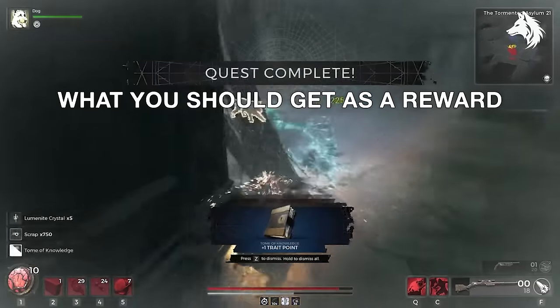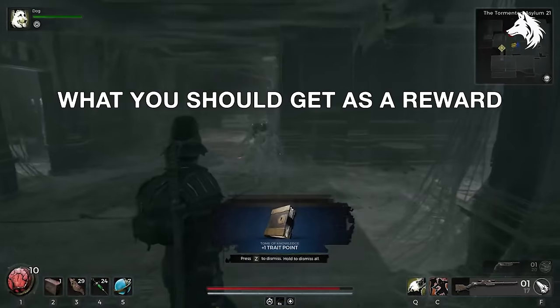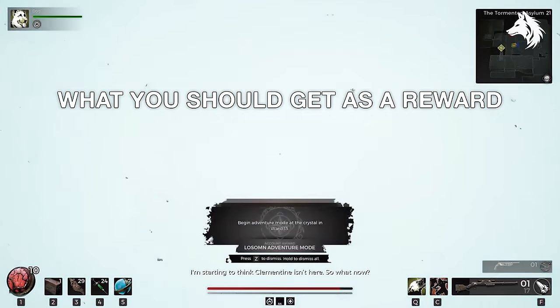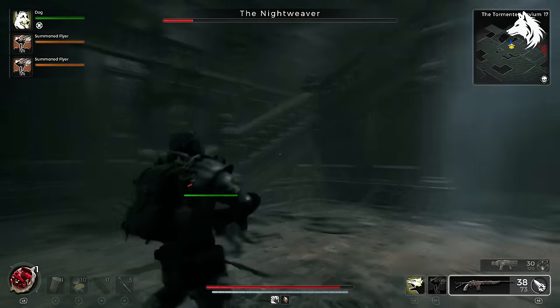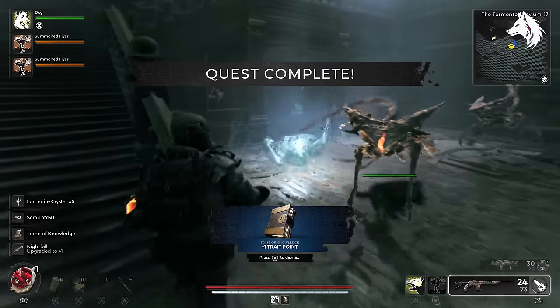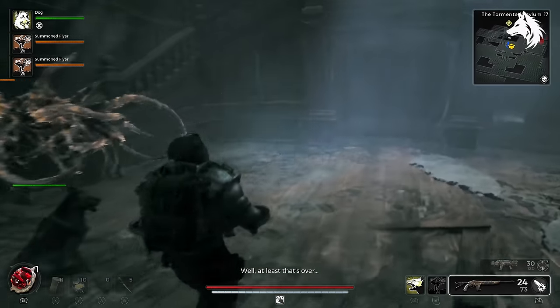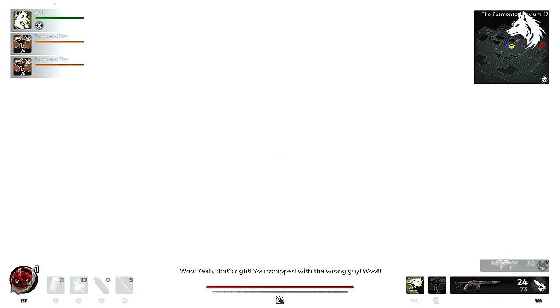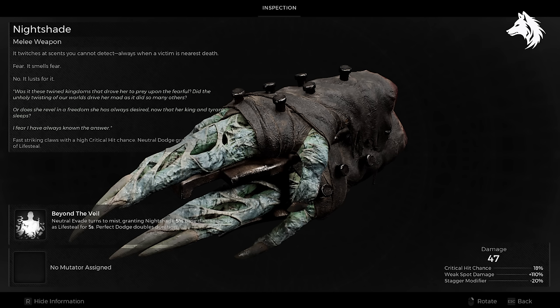Once you defeat her you're supposed to get a bunch of stuff including a finger used to craft Nightshade, as seen in this video. But as you can see, I didn't get any rewards except for the trait point — not even the regular rewards for defeating her. I tried twice to make sure it wasn't a one-time bug but the same thing happened again, so I'm not going to try a third time until they fix the bug.